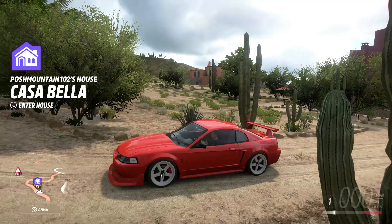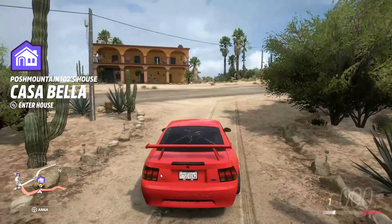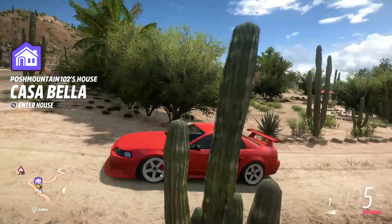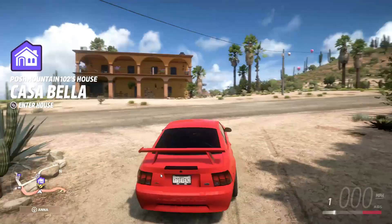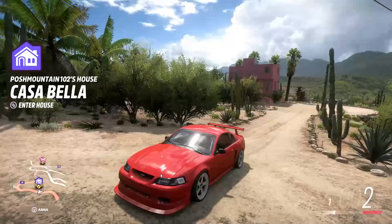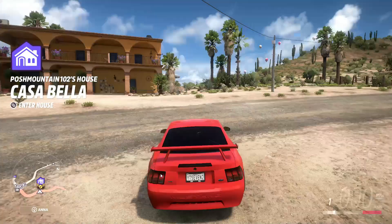All right you guys, here we go - our first drive with the diesel swapped drift Mustang. And I can honestly say this thing looks so, so good. I actually want to go into the paint real quick and put some window tint on this car - I did forget about that. Now as you can see we got the windows a lot darker, so that's looking a lot better. Here we go, our first drive with the drift thing.